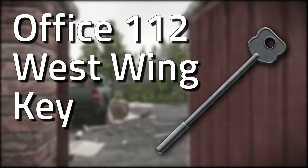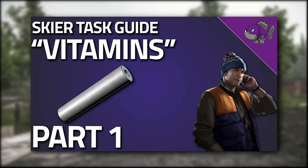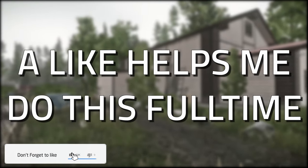Welcome to a key guide for the Office 112 West Wing key. This key is required for Skier's Vitamins Part 1, so make sure you keep it safe. The key spawns in jackets as well as in the pockets and bags of scavs, and also on Shoreline.